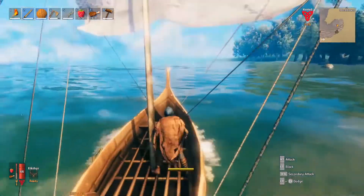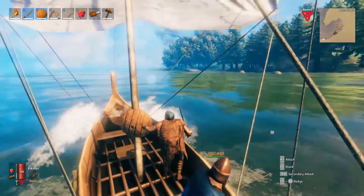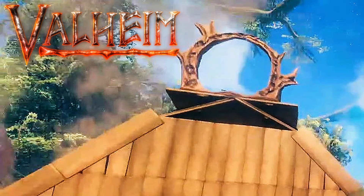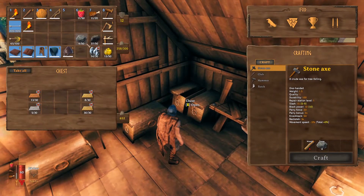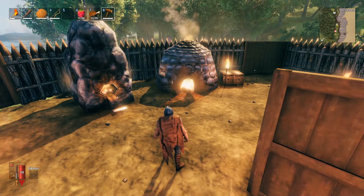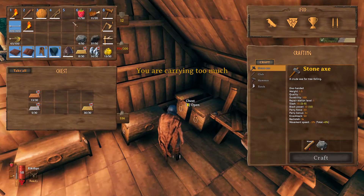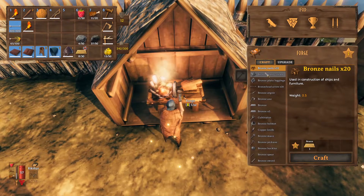We're gonna have to set up a new outpost. So what are we doing today? We have enough materials now. I'm gonna make some nails so I can learn the engrams. We're gonna make a boat - we don't have one yet. What do we need? Bronze nails, which I'm gonna make, and a bunch of fine wood.